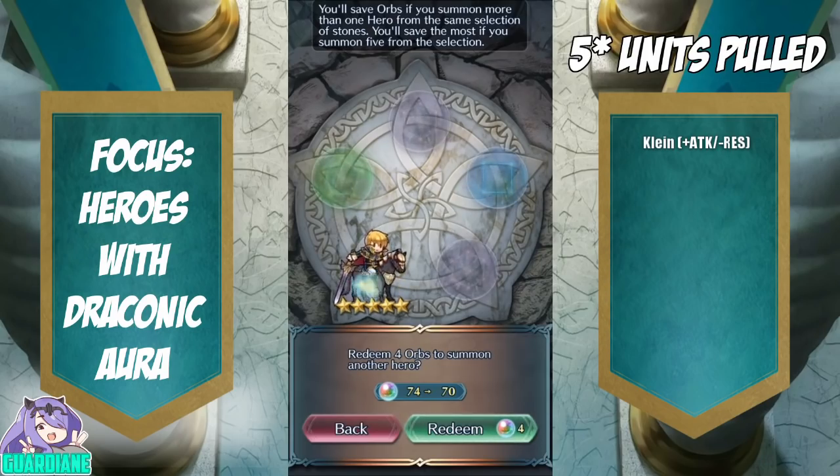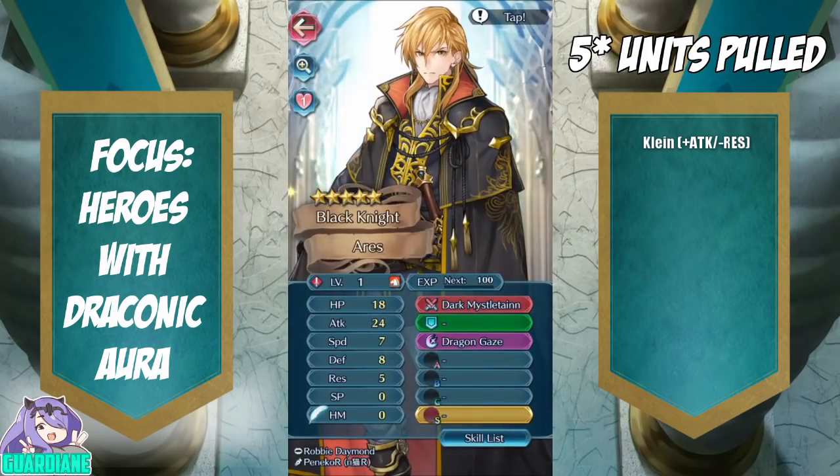Well, let's check his IVs. I have a number of notoriously bad IV Areses, so I'm not optimistic here. We've got neutral HP, neutral attack, minus speed — and I believe this is my fourth minus speed Ares.